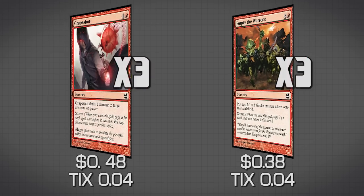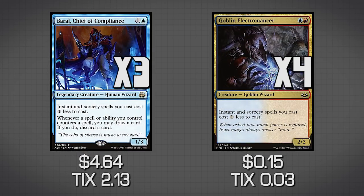The first thing to point out about this deck is we have two creatures that are extremely relevant: Baral, Chief of Compliance, and Goblin Electromancer. They are literally doing the exact same thing for us — making it so instants and sorceries cost one less. So we can actually play a bunch of cards for less mana, which is what we're going to need when playing 19 spells in one turn.